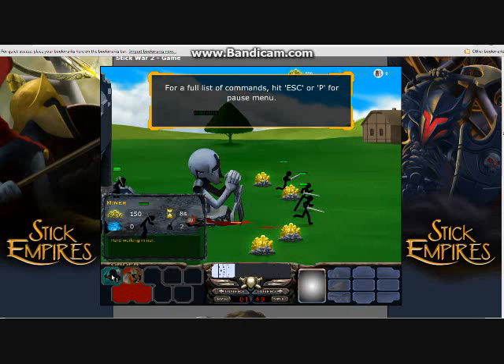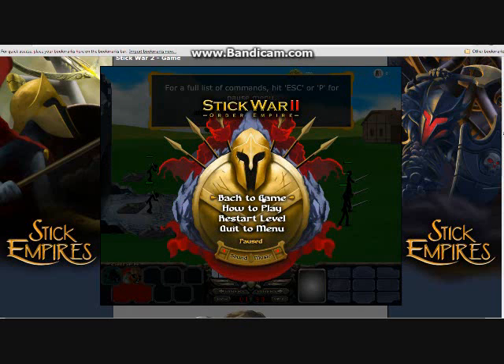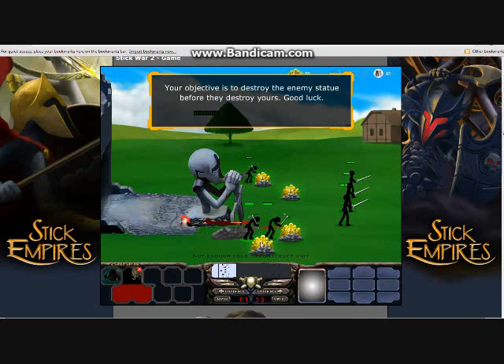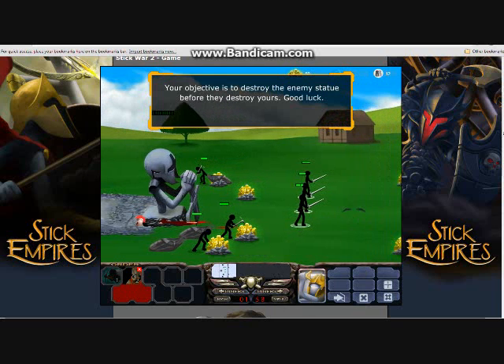It's funny. Or not. For a full list of commands, click Escape or P for pause menu. Your objective is to destroy the enemy statue before they destroy yours. Good luck. Okay. Maybe I shouldn't be so sarcastic. Or not.